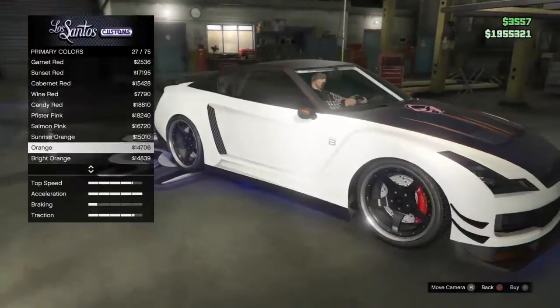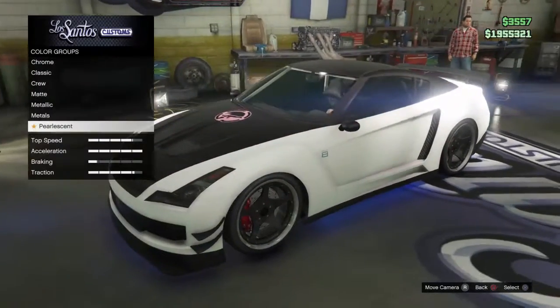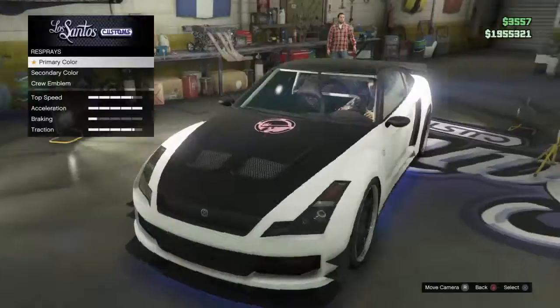And then you can pick the pearlescent you want. There's a lot of pearlescents. So that is how you get a pearlescent on a matte.